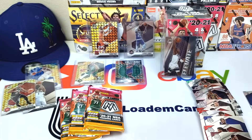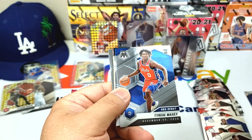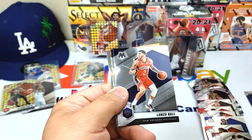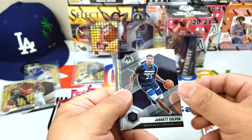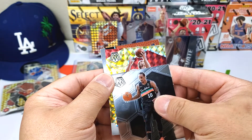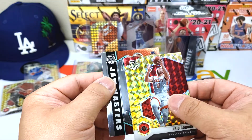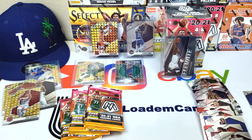Precious Achua, Tyrese Maxi, Giannis, Lonzo, Jared Culver, DeMar DeRozan, Eric Gordon, Jason Richardson — okay — Jam Masters insert.